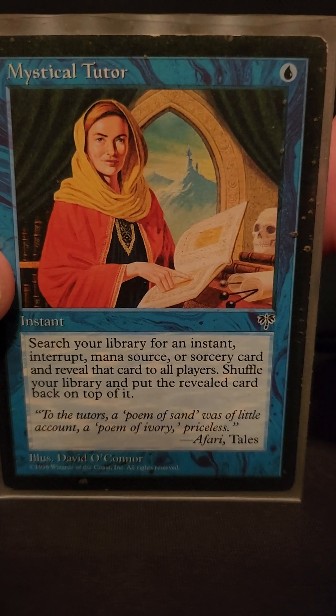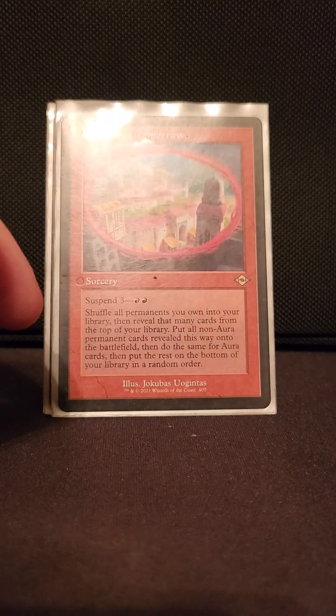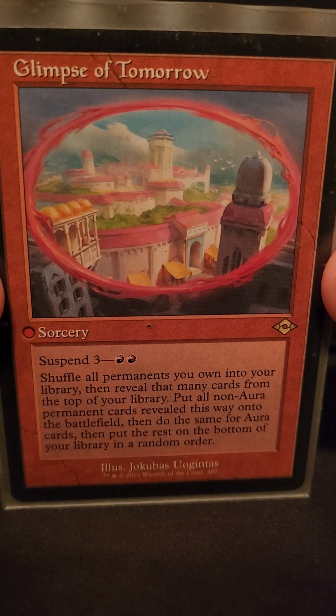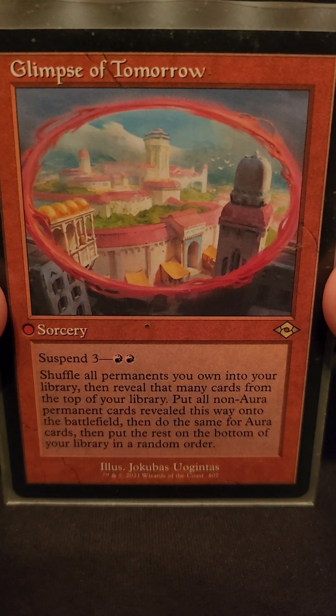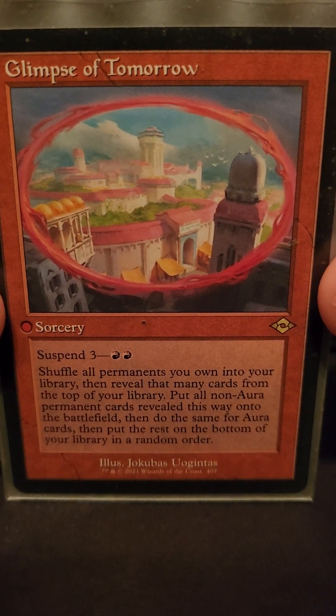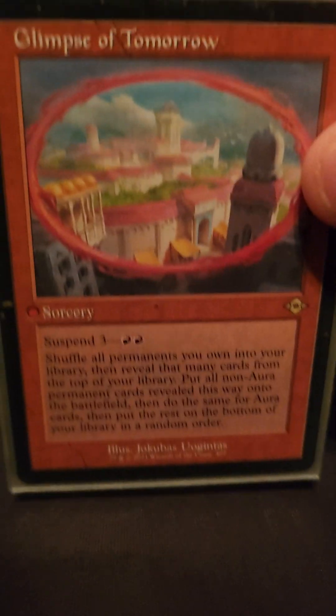We have a Mystical Tutor in here. There's also a cool one: when we have everything blown up on our board and don't care about our stuff anymore, suspend Glimpse of Tomorrow, shuffle everything away, and boom — now we have a whole bunch of fatties on the board, because that's all we run in this deck.